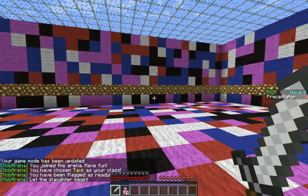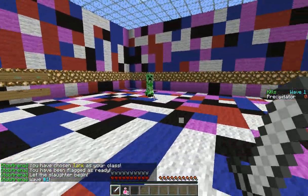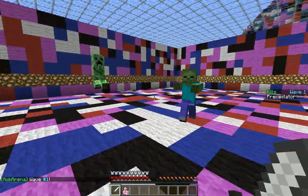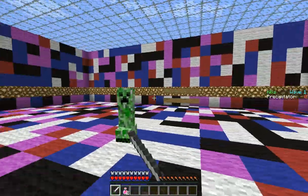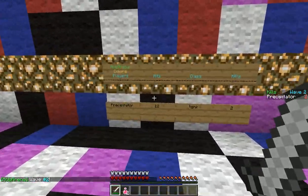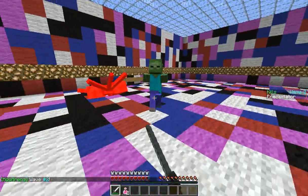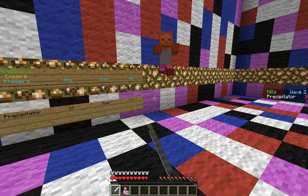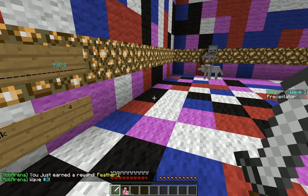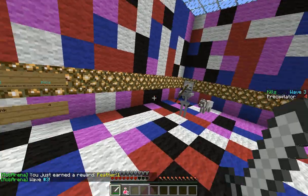Mob Arena lets you fight waves of mobs in a team or by yourself. On the right you can see wave one is active. There's a scoreboard showing my kills — I'm the precipitator. You basically fight through several waves of mobs. It shows what class you are and how many kills you have.